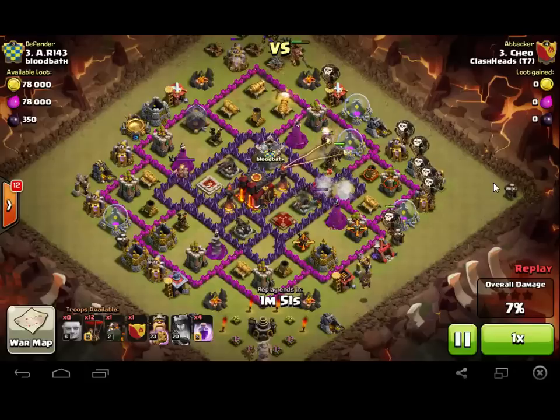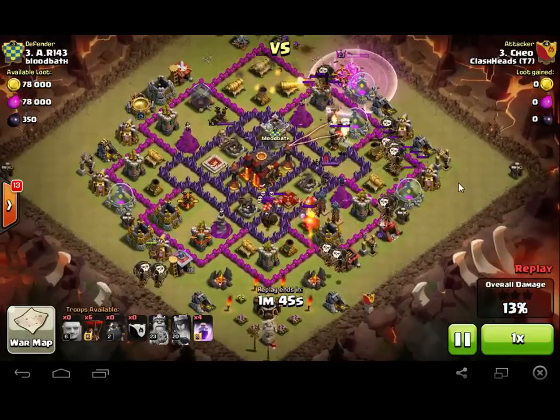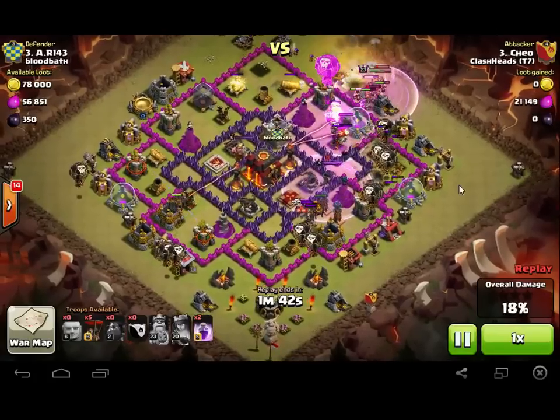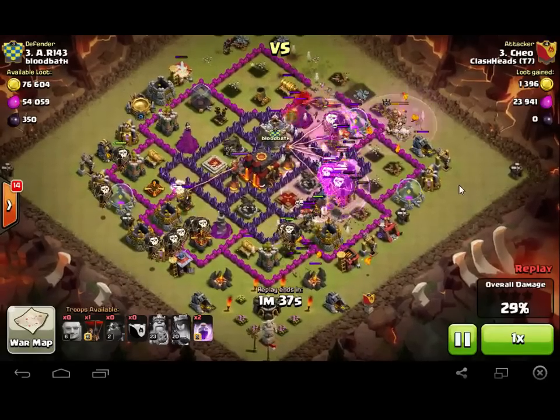One Balloon and a row of Balloons, then two more Lava Hounds. Dropped about five more Balloons, then another Lava Hound, two Balloons, one more Balloon, and then a couple more. Using Rage Spells on the top and the right.